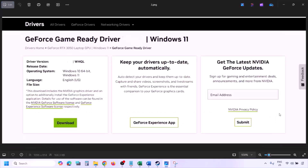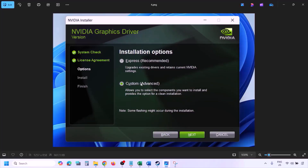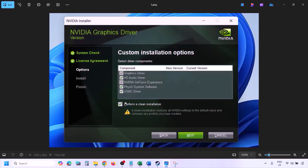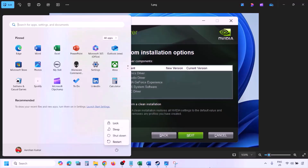Click View, then Download, and let the download complete. Run the exe file, click Agree and Continue, then select the Custom option (not Express). Click Next, and on the next screen put a check on 'Perform a Clean Installation.' Click Next and let the installation complete. Once done, restart your computer and launch the game.